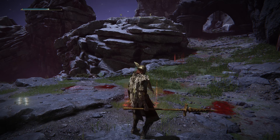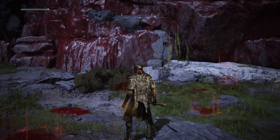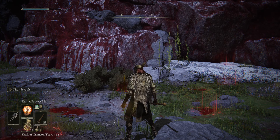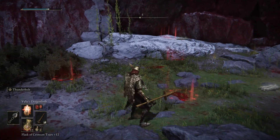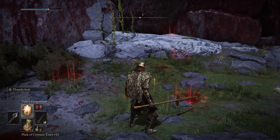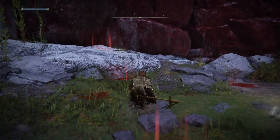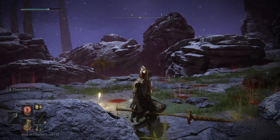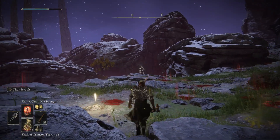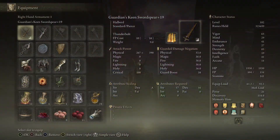I also have Electrify Armament and Dragonbolt Blessing, as well as Bloodflame Blade for different damage types. Bloodflame Blade is more fire and bleed, so if I need something that's weak to fire or bleed, it's really good for that. Dragonbolt is super good for anything weak against lightning or just general play because it buffs your weapon like crazy. I also have a couple of utility spells — buffs or a cleanse if I'm getting inflicted with Scarlet Rot or poison.